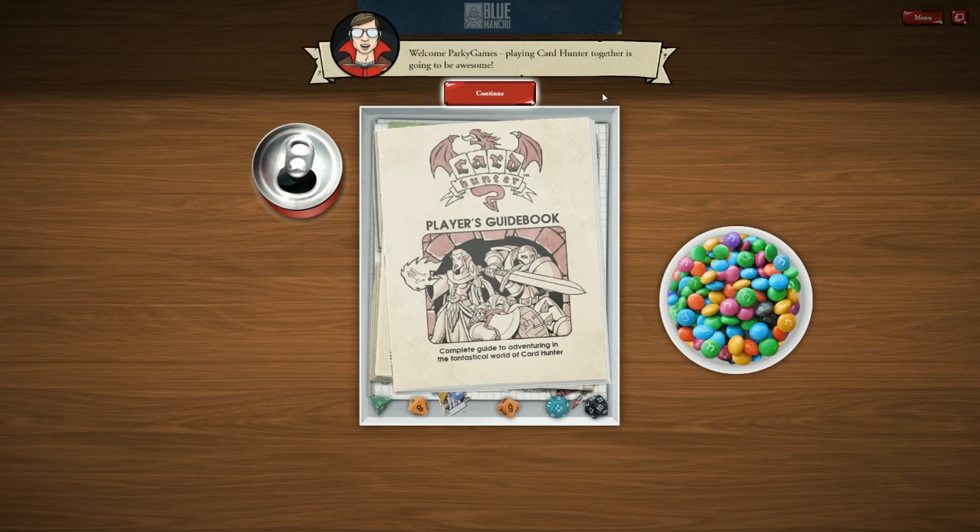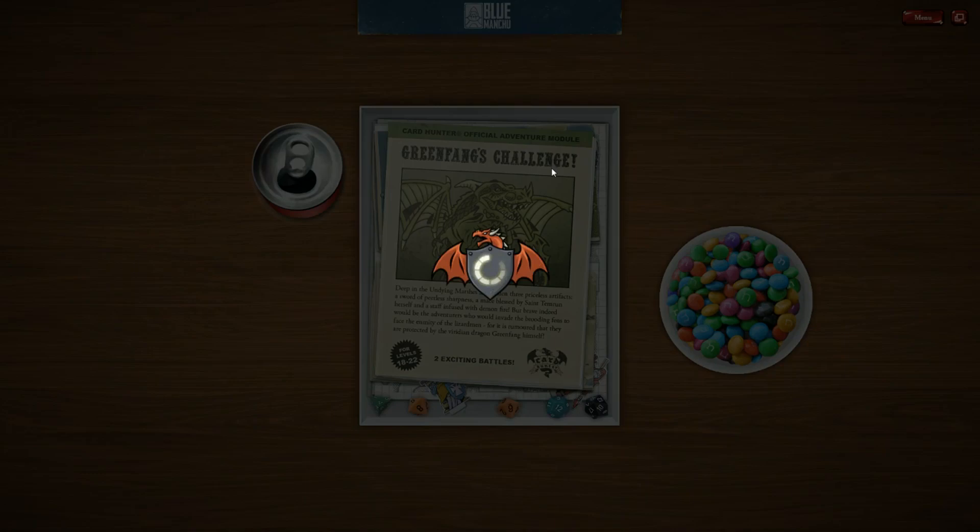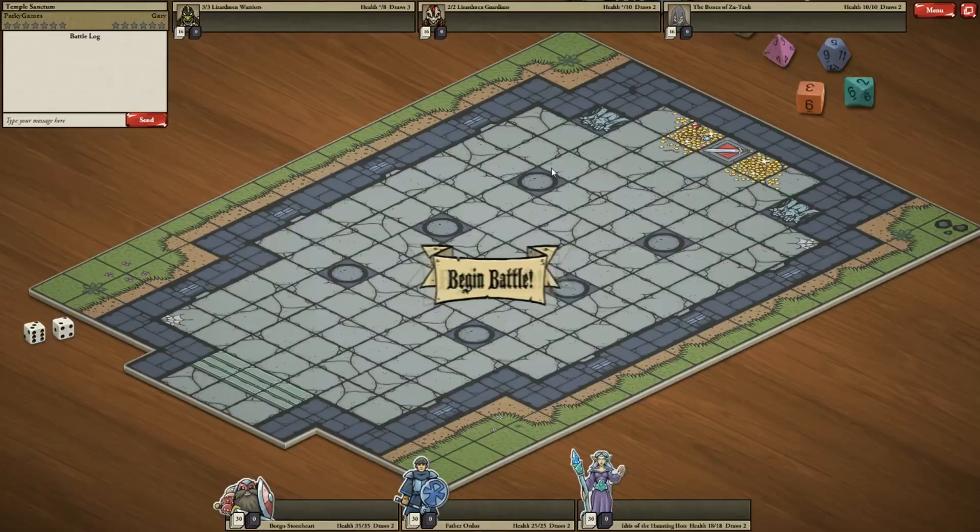Welcome Parky Games, playing Card Hunter together is going to be awesome. I don't know why he's American. It's due Green Fang's challenge, my old brother Melvin has been telling me how great it is. Your party has survived the Undying Marshes, following the ancient map to the Goldleaf Blade. Now approach the blood-soaked altar of the Lizardman Shrine. He suddenly turned English. They brace for a final assault.